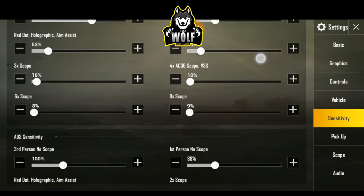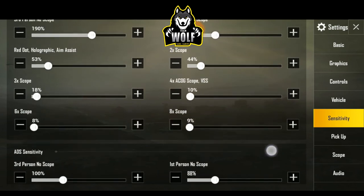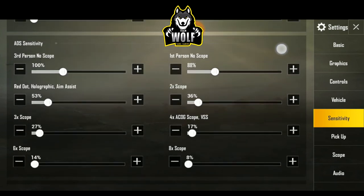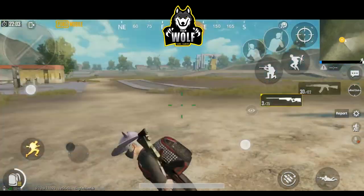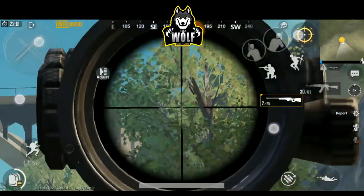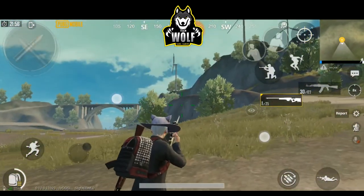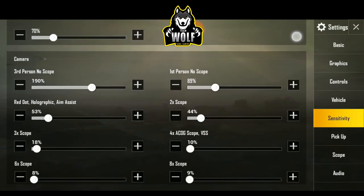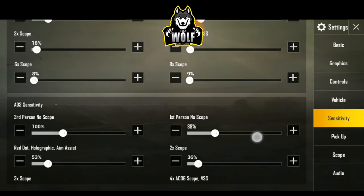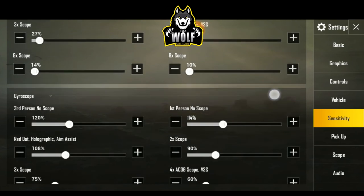If you check it, you can fix it. Basically, you can use ADS sensitivity. If you hit ADS sensitivity, you can move the camera — you can use it. Actually, you can set ADS to 0, because you can use bolt action — it's a single shot. If you hit it, you can move. Try it with 0 or 1, then you can set it.